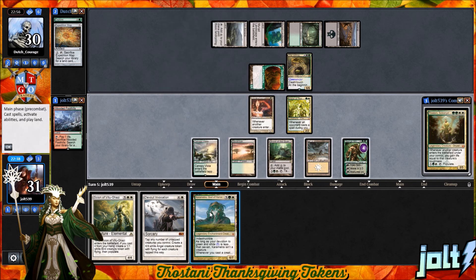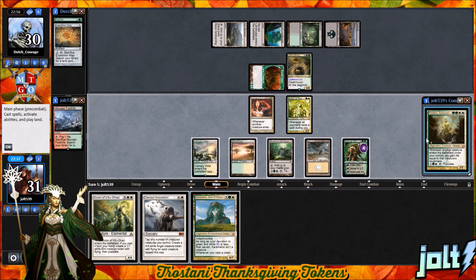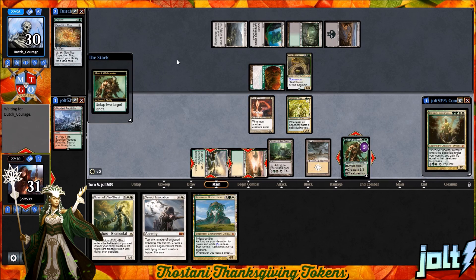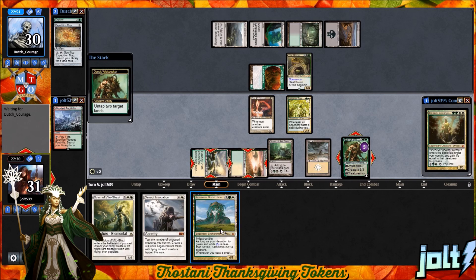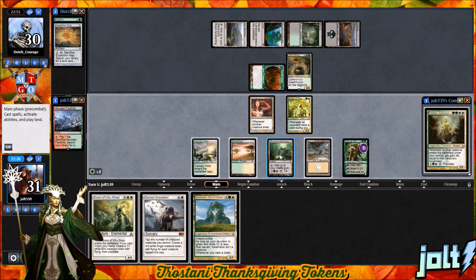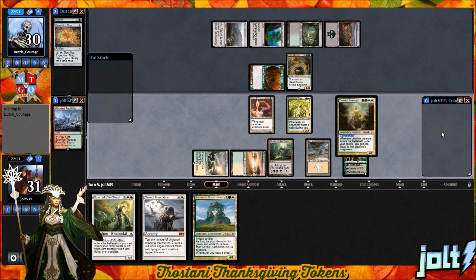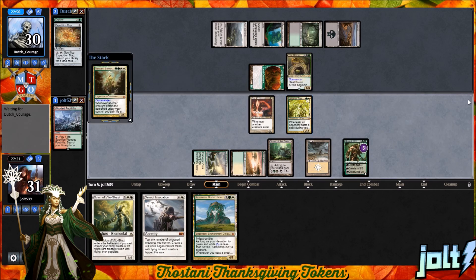Drawn to Karametra, God of Harvest. Let me give you a breakdown of some of my favorite sides. Let's go ahead and go for Trostani — let's go double white, untap up to two lands, untap the Savannahs and Canopy Vista, double green. We could go for Karametra if we wanted, but I really want to get that life gain going. Let's go for Trostani. Okay, now we're getting somewhere. Get that down and pass the turn.